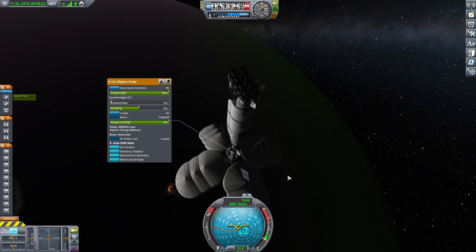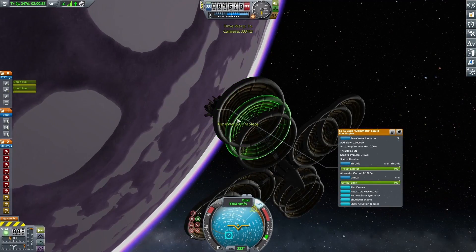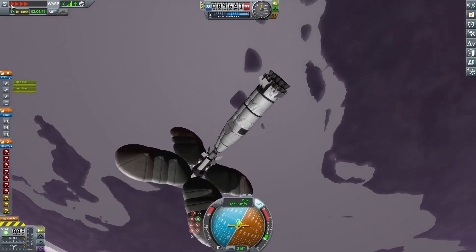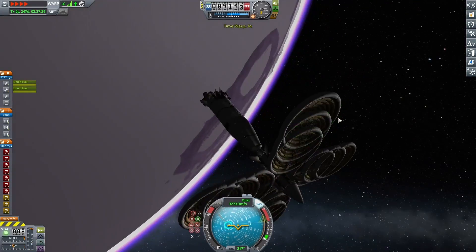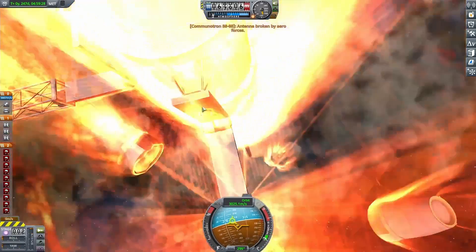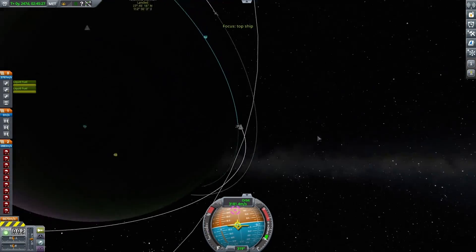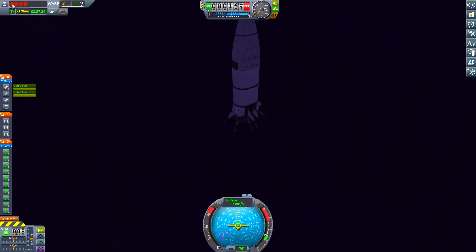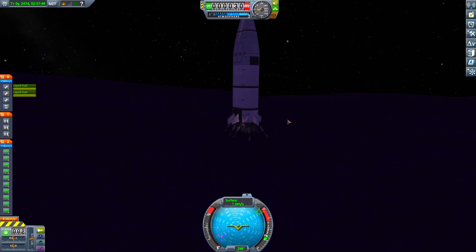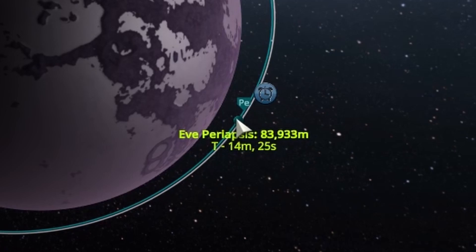I extended the heat shields again and pulled my periapsis down to 86,000 meters as a starting point to dip in. I didn't want to pull it in too far because I need as much fuel as possible in the bottom stage to get back into orbit. It wasn't quite deep enough in one shot so I went around twice — the second time I started to fall in. I also forgot to retract the antenna which caused some minor problems, and I noticed I was landing really far from where the Kerbals are. I still wanted to test the landing to see how it would do, and it actually seemed okay — I wasn't tipping over, and if I could do this right at the launch site I'd be in really good shape.